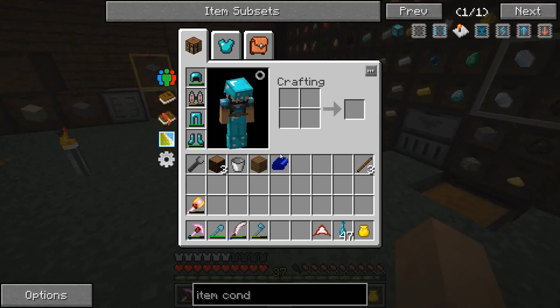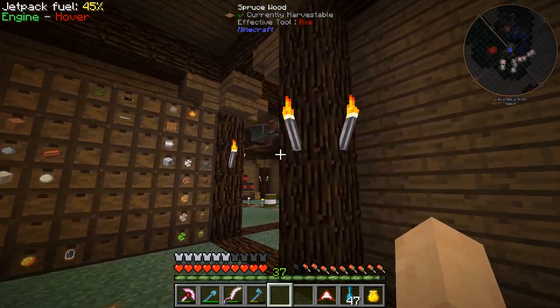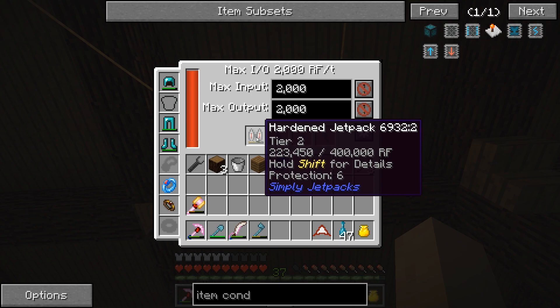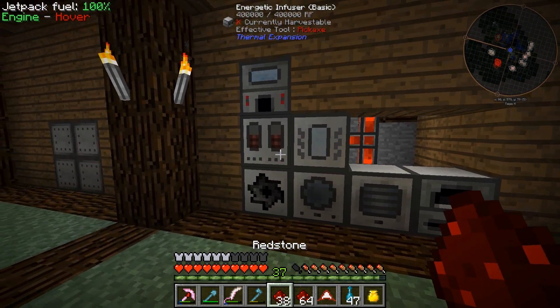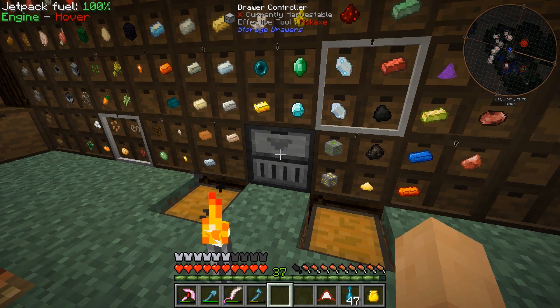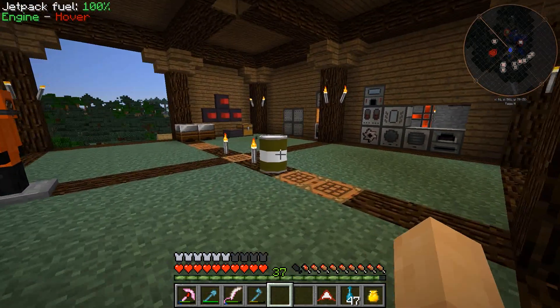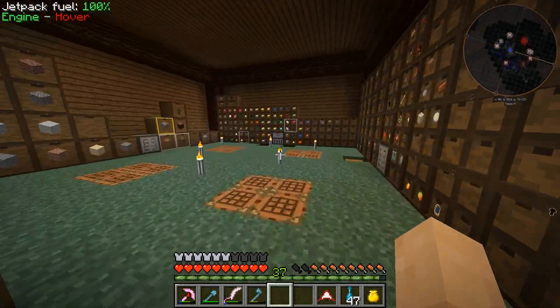Once we get an alloy smelter I think we could look at doing that, and that should also up our power production. I've decided that outside of generating more power for our Botania setup we're kind of at a standstill — there are things we can do but we need to progress into Thaumcraft, Witchery, and all those. Witchery is going to take a long time; I have a cool build idea for it. Let me get the jetpack charged up a bit.